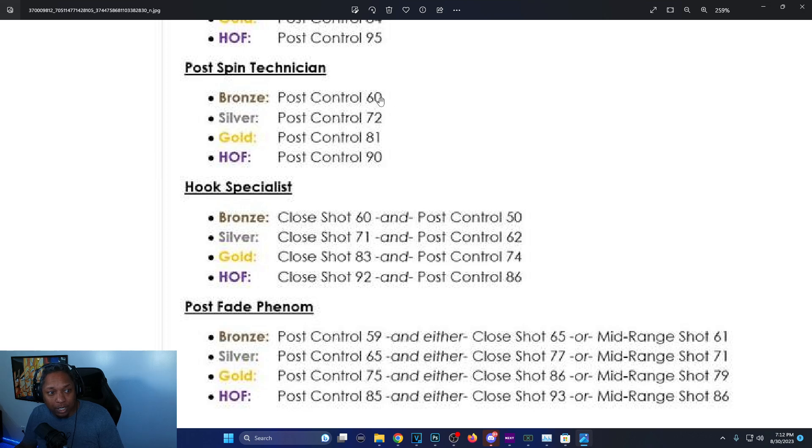Post Spin Technician: 60 for bronze, 72 for silver, 81 for gold, Hall of Fame is 90. Before there was no requirement for bronze, 57 for silver, 70 for gold, and 80 for Hall of Fame — so they upped it about 11–12 points per tier on that one.